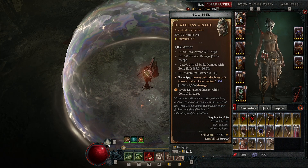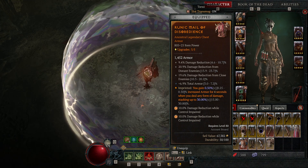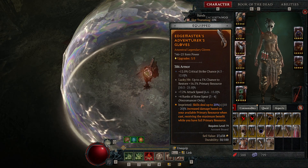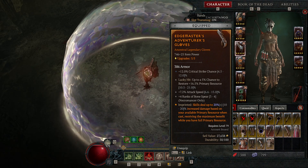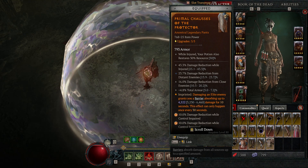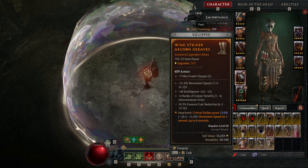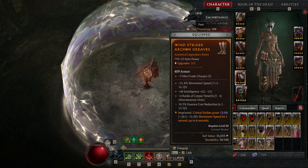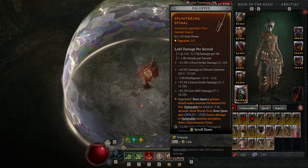For the gear: you need the helmet with LP. Chest piece — quad damage reduction or triple damage reduction with armor is fine — and I have Disobedience on there. Gloves with Edge Masters: crit chance, attack speed, Bone Spear, and lucky hit to restore primary resource — those four are ideal. Pants: three damage reduction and total armor, pretty solid, and I have Protector on there — low roll though. Boots with Wind Striker for move speed on crits, plus move speed, Tendrils, essence cost reduction, and Intellect.